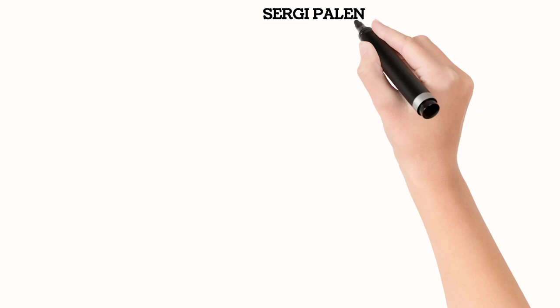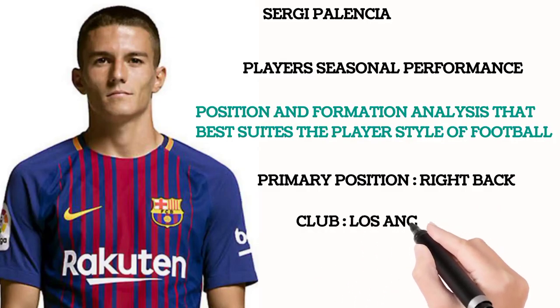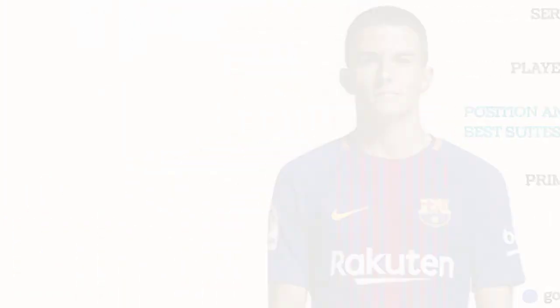He can play very well in any league he goes to. His primary position is right back. His club is Los Angeles FC and he is 26 years of age. We'll be using this color coding for his criteria: blue is for good, green is very well, and red is excellent.